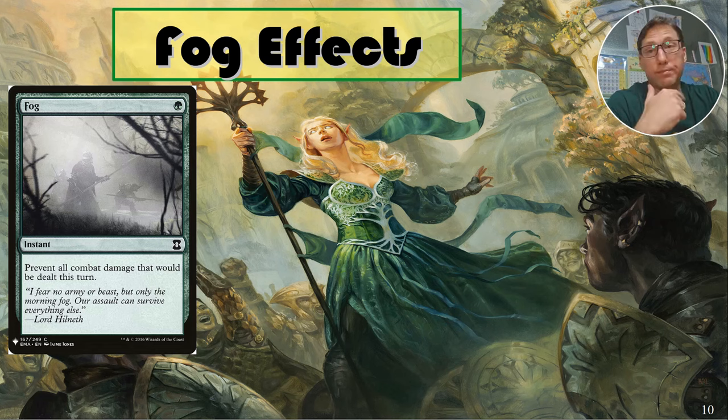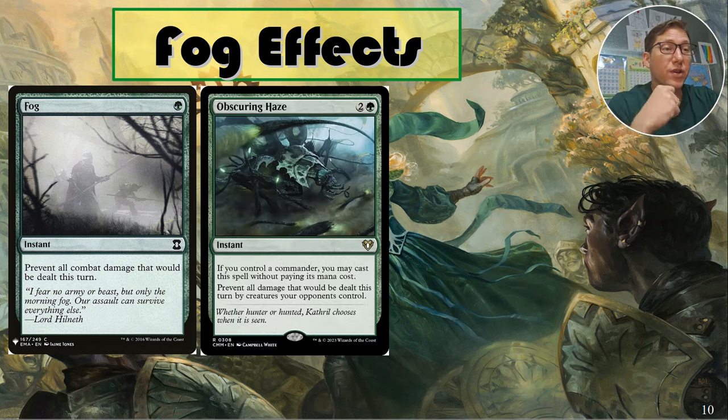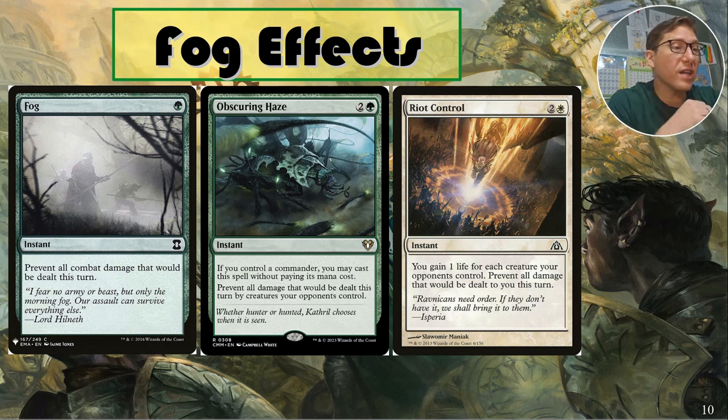Fog effects. Fog — the original — prevent all combat damage that will be dealt this turn. Really, really good, even just to frustrate opponents. Meta game-wise, I think it's better than the in-game mechanic. Obscuring Haze — pretty much the same thing, costs two and a green, but if your commander's out it's free. Riot Control — prevent all damage dealt to you this turn; instead of losing life, gain one life for each creature your opponents control. So you play this, gain a whole bunch of life, let them attack you, and just say 'I don't care.'